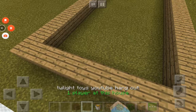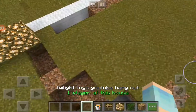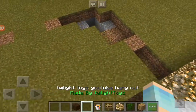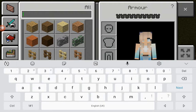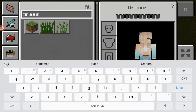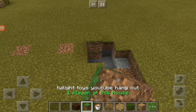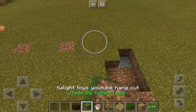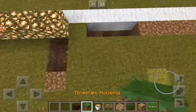3, 2, 1, click. There we go. Because there are holes from doing that, what we're going to do is patch up the holes with grass. Let's go and get some grass. We're going to patch up all of these holes.